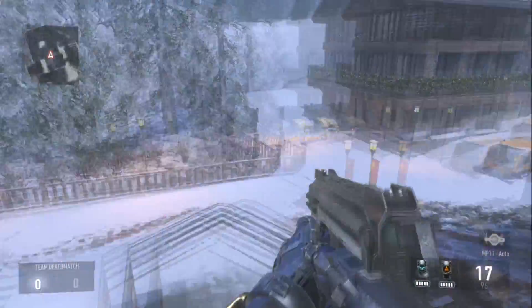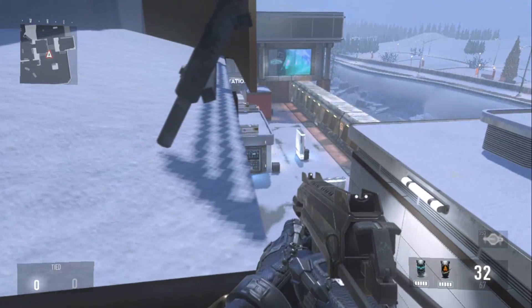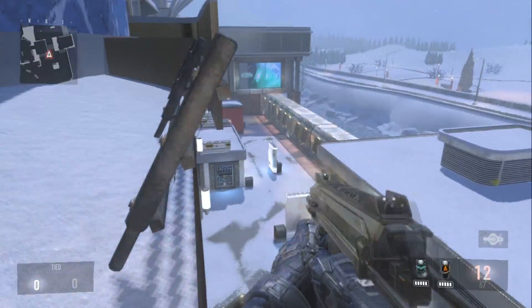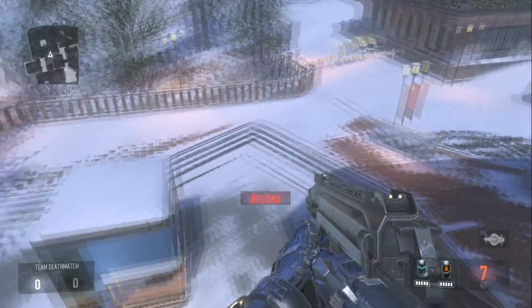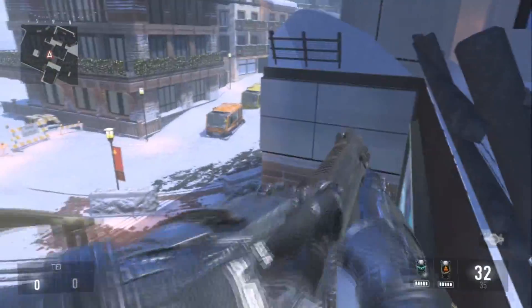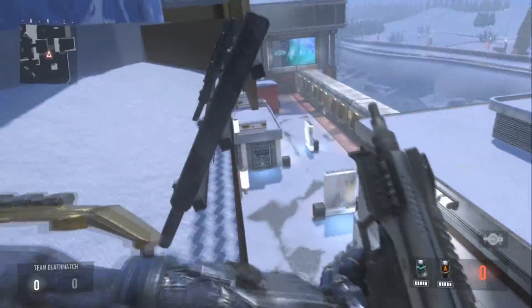Hi guys, what's going on? It's GamerTutorialsHT here, and in this video I'm just going to show you a new high barrier glitch on the map Drift after all patches. The glitch I'm showing on screen right now is what I'm going to show you how to get on top of. It's a really easy glitch to do and it's good for online, but I do not recommend doing this in an online game because there's a chance of you getting banned.